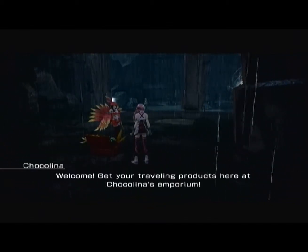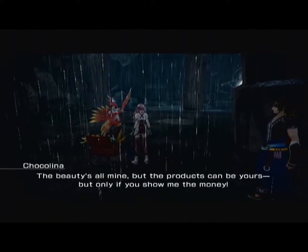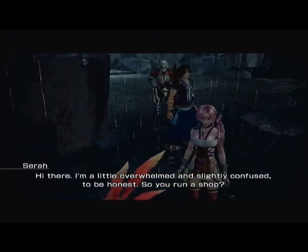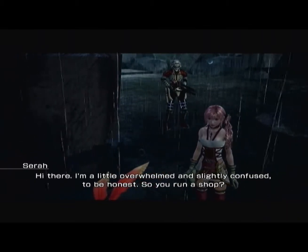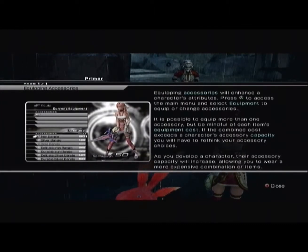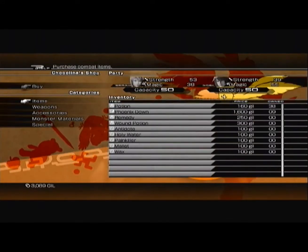Let's see what she's got. 'Welcome, get your traveling products here at Chocolina's Emporium!' This lady has some serious problems dressing up as a Chocobo — at least I think that's what she's supposed to be. I'm a little overwhelmed and slightly confused, to be honest.